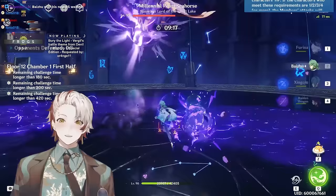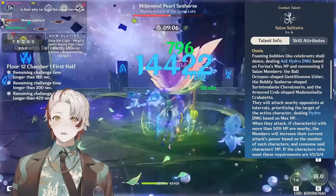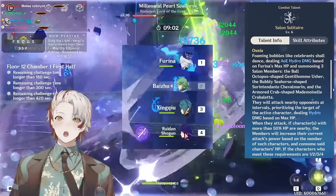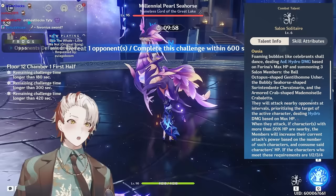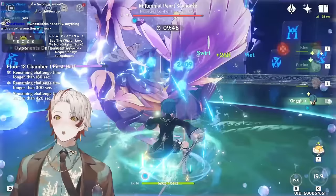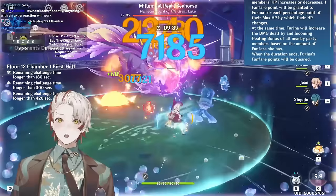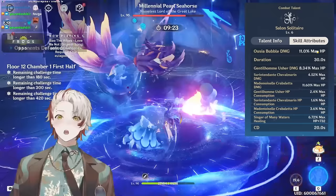Whenever any of them attack an opponent, and if any team allies are above 50% HP, they will increase their multiplier to 110–140% of the original value, and in turn sacrifice the HP of those allies. This is basically the foundation of her kit strength — she steals your allies' HP to increase her Salon member damage. Due to this unique mechanic, your team allies now have access to the 4-piece Marachaussée Hunter set without needing built-in HP-sacrificing abilities. Furina will do that for you, as long as you maintain above 50% HP, which will be fulfilled assuming you run a proper Furina-oriented comp.